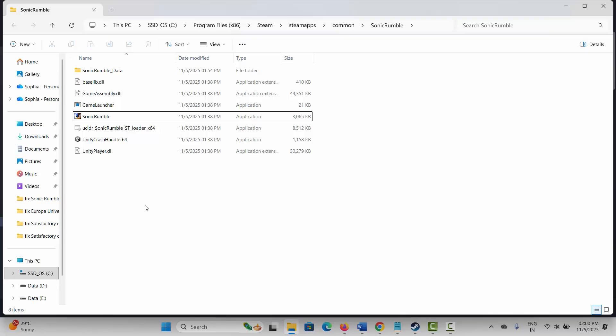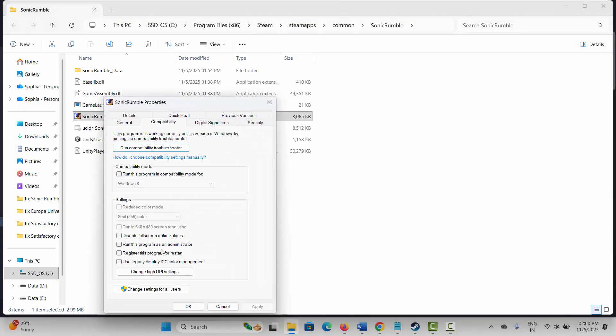If not, then you should run the game as Administrator. For that, select the game application, right click on it, click on Properties, then click on Compatibility. Here, select Run this program as an Administrator. Click Apply and OK, then launch the game and see if it helps. If not, again come back, select Run this program in Compatibility mode for, and select Windows 8 or Windows 7. Click Apply and OK, then launch the game and see if it resolves.